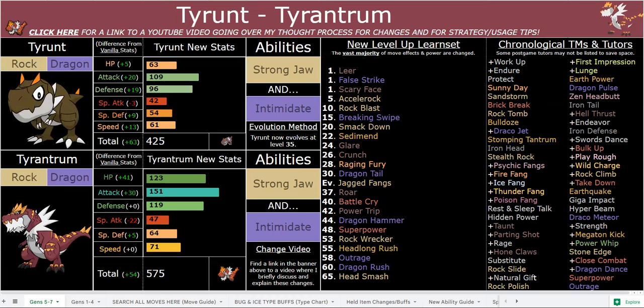Rock Polish, I would argue, is even better than Dragon Dance. Dragon Dance is good but it's kind of overkill. Rock Polish gives you +2 speed and +1 accuracy, so you can use inaccurate moves later in the game like Stone Edge, Power Weapon, and Megaton Kick and not miss those — so that's pretty great.